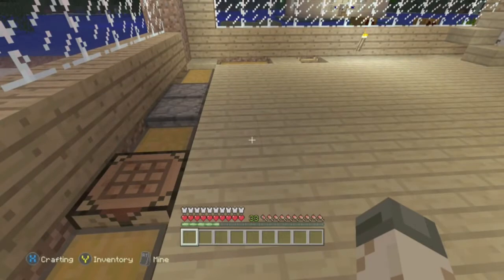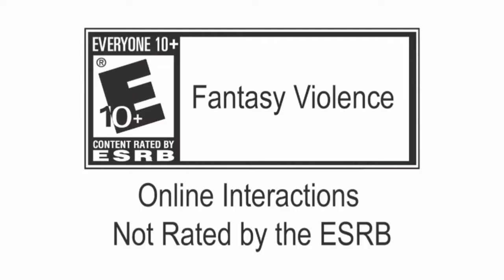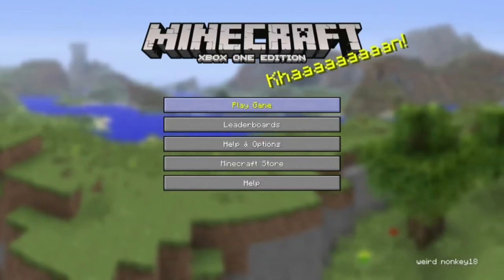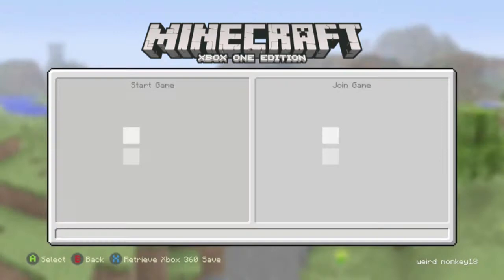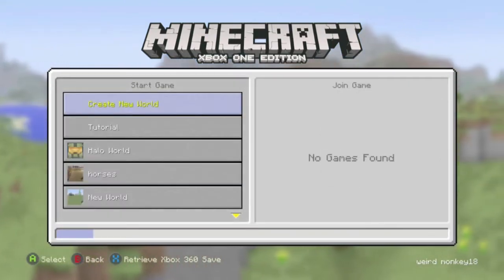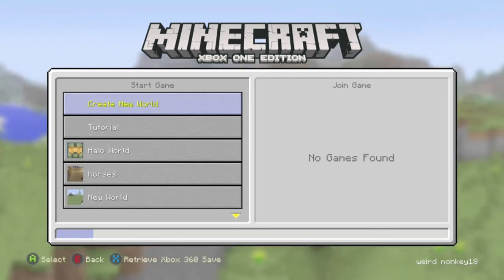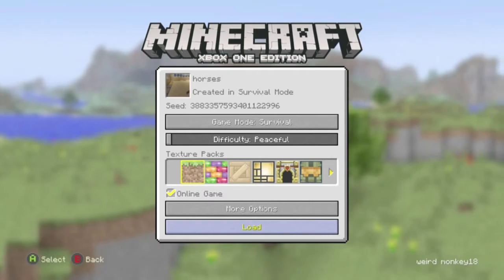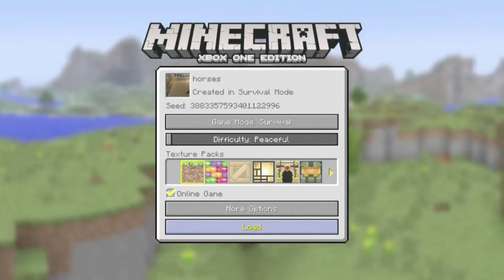But it doesn't really work as well as it used to. Sorry, it's 3 o'clock in the morning — it just doesn't duplicate all the time like it used to, because you have a lower chance of it duplicating. It's best if you have more of that same item in your chest.